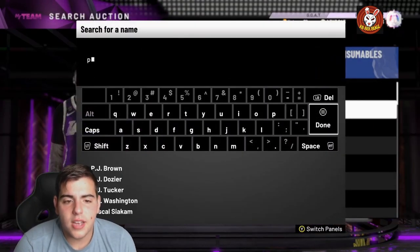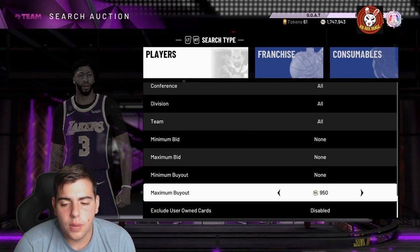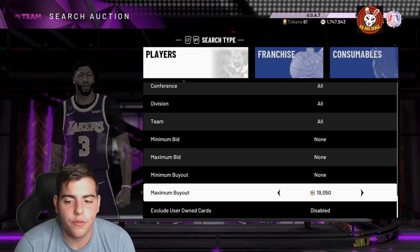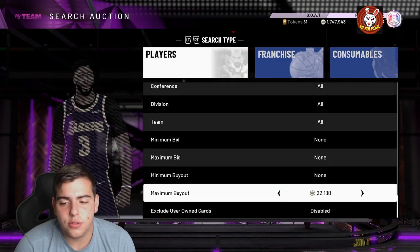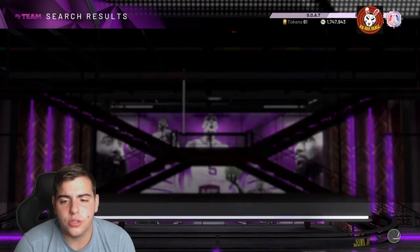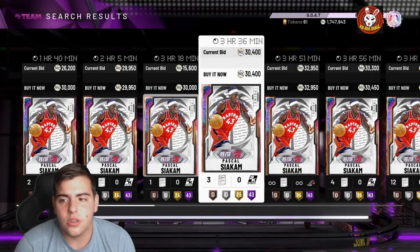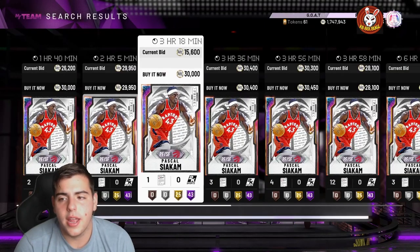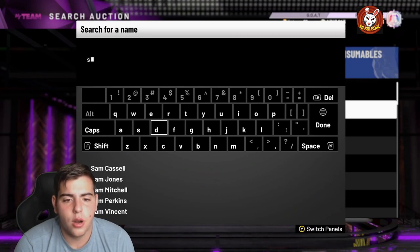Another method: look up a random opal that goes for 20 to 30k and hope there's one listed 4 to 5k below market — that's what I've been doing. Think about it — nobody's really looking up Pascal Siakam. If you find cards 3 to 4k cheaper than market, you're gonna make a lot of MT. A lot of these opals rose because of the Goat cards, which makes no sense to me. Pascal Siakam is sitting at 28k — nothing doing there.